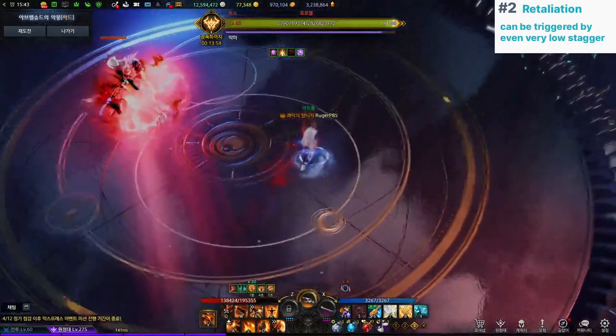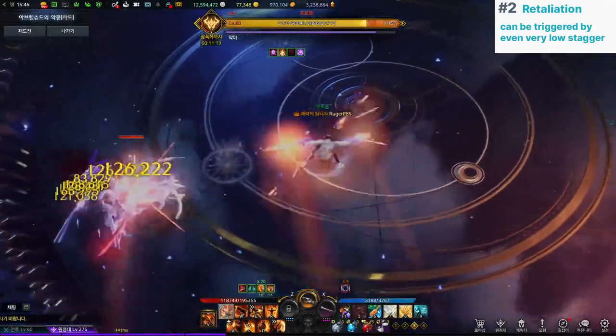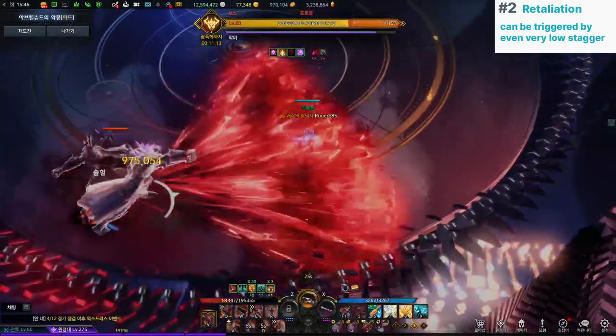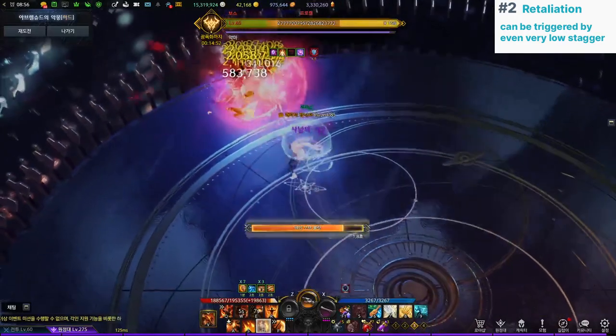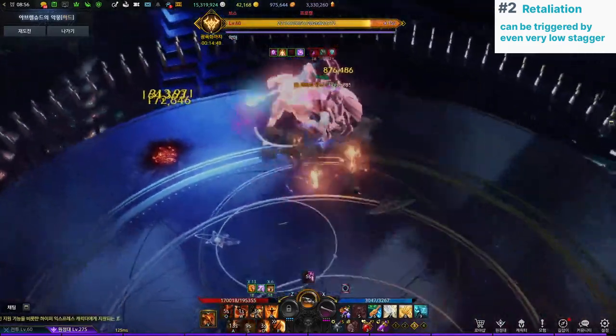2. There will be a stagger retaliation pattern throughout the fight. This pattern can be really annoying to deal with if you're playing a class with DOT damage or lingering spells. He'll do a cone-shaped attack that stuns you if you trigger the stagger retaliation. You need to iframe with your awakening or spacebar the attack in order to dodge potential follow-up attacks afterwards.